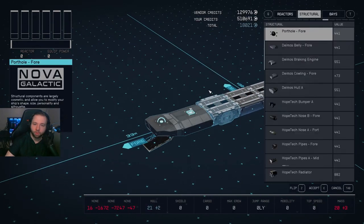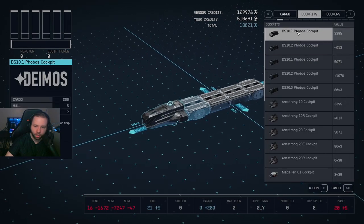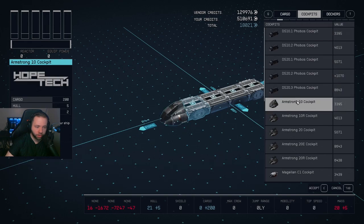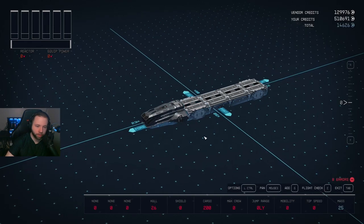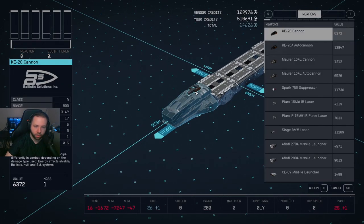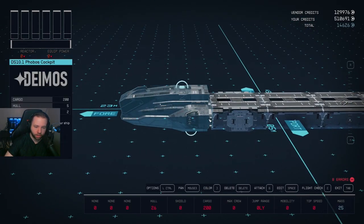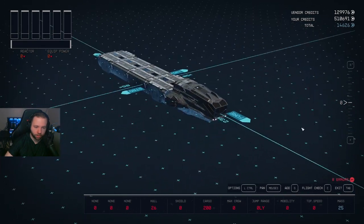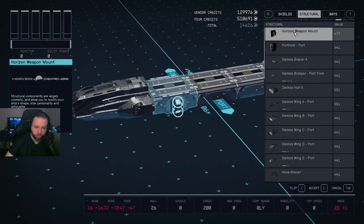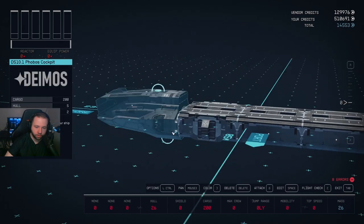I'm going to select a cockpit — just something basic. Pay attention to the stats: it shows cargo as well as hull and crew stations, so your crew can help you out in the cockpit. Now, going to Structural, if I add a horizon weapon mount, I'll be able to add two more weapons to my ship, giving you a more variety of weapons.